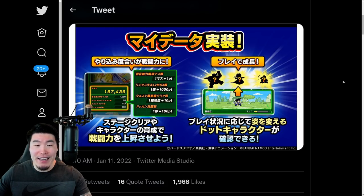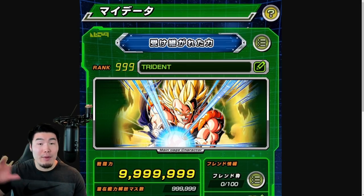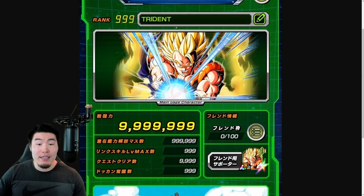Here's a look at a sample My Data Page. This one has been modded by Hydros on Twitter, so your numbers will definitely be a lot lower. At the top of the page, you'll find a title, which you can acquire by completing certain missions. And then we have your account rank and also your account's name, followed by a main page character — just an image of a unit that you own that you can set separate from your friend lead. So, in theory, you could have the AGL Bardock here, and then your friend lead could still be STR Cooler or something else.